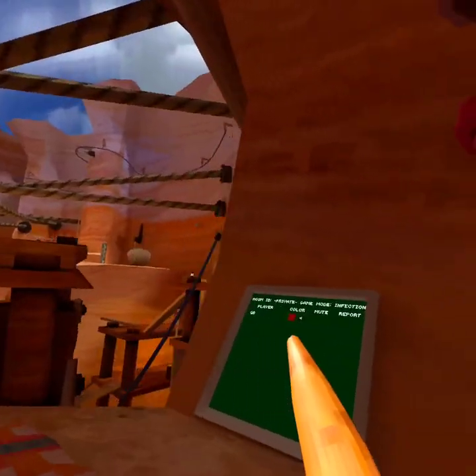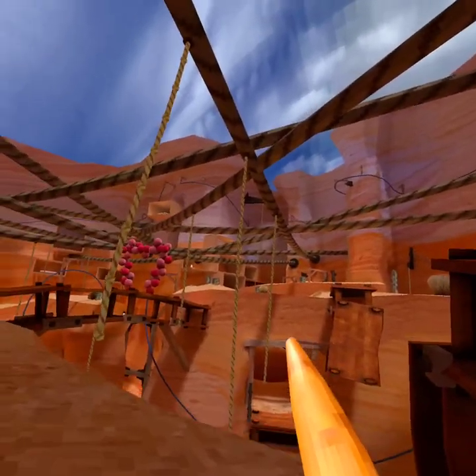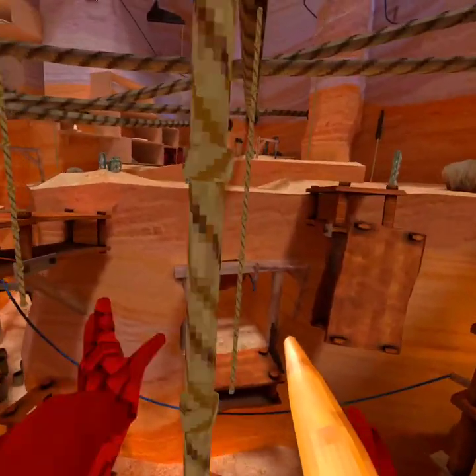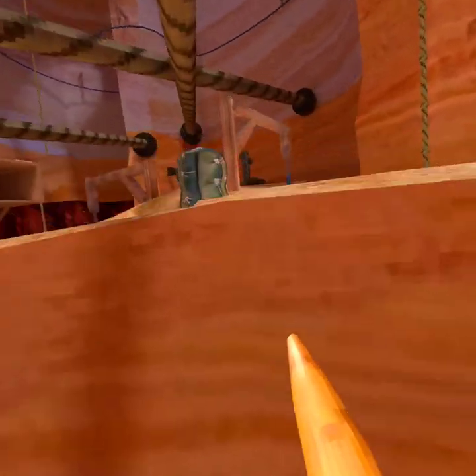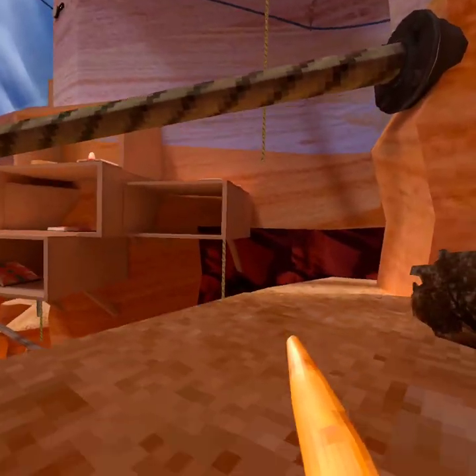So when you first enter Canyons, don't jump around and go the usual route like most people do — just come to these ropes and fling yourself. It's a really quick and fast way to get away from lava monkeys too.